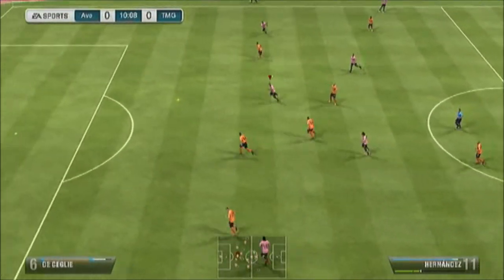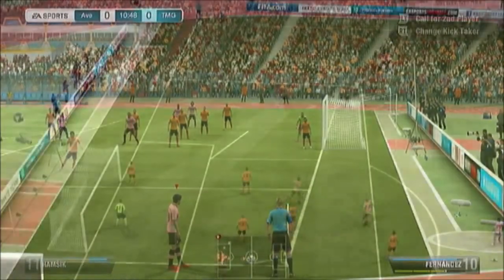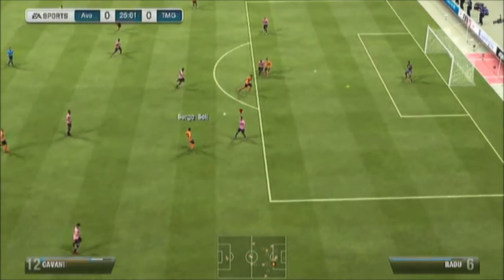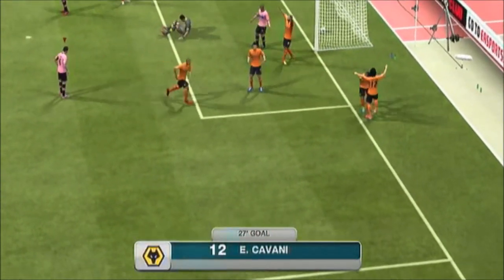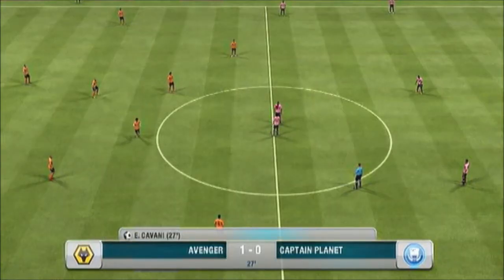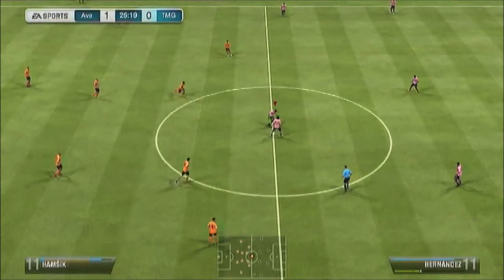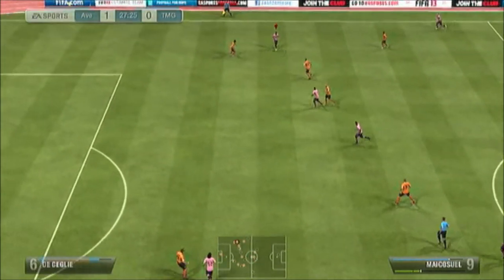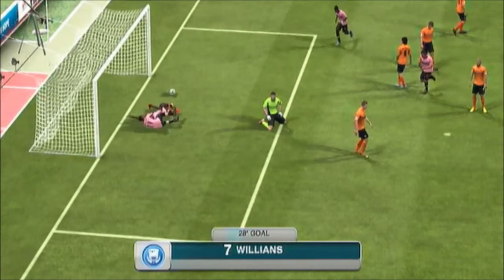We get right into the highlights, starting with a nice move by myself ended with a shot by Hernandez saved by the goalkeeper. I couldn't decide which player to drop to put Cavani in, so I ended up going with Hernandez and Cavani for better chemistry. Burger Boy scores a very good goal — a nice true ball and a nice finish. But I think we hit back straight away, doing some tactical play, passing around, and finding an opening.